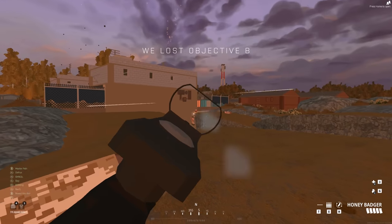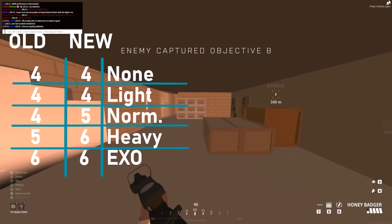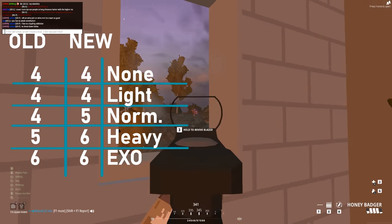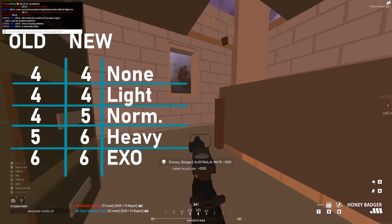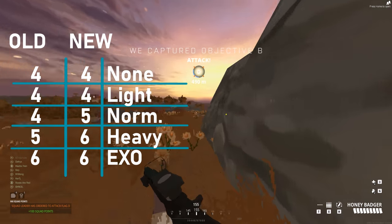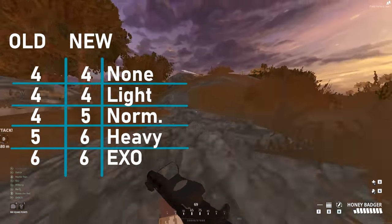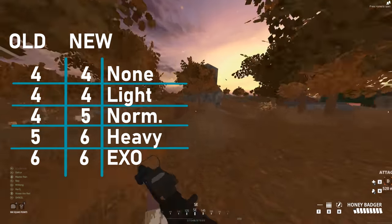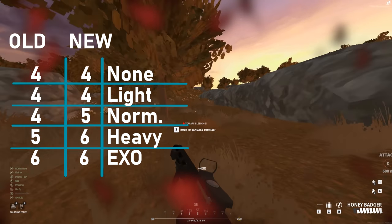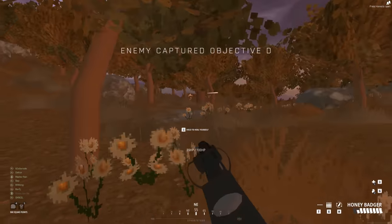The damage got decreased from 32 to 28. I'll put a visual up now showing the old and new bullets to kill against certain armors. Honestly, it only starts becoming a problem past light armor — and at that point, when you're versing heavy or XO, you're already feeling like you'll take a long time to kill. Normal being up by a bullet to kill is the biggest downside, but in my gameplay I found myself not really worrying about it. The fire rate increase and range increase from the damage falloff change made me feel like it actually got better.